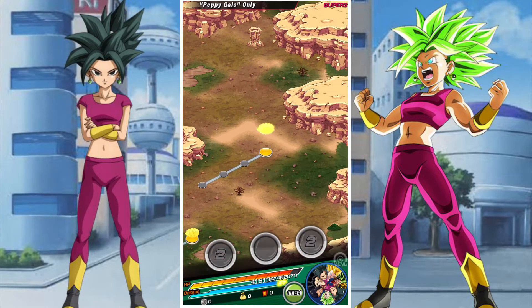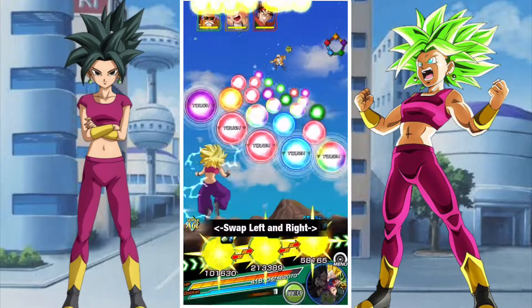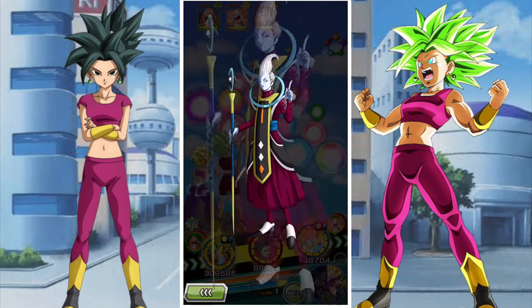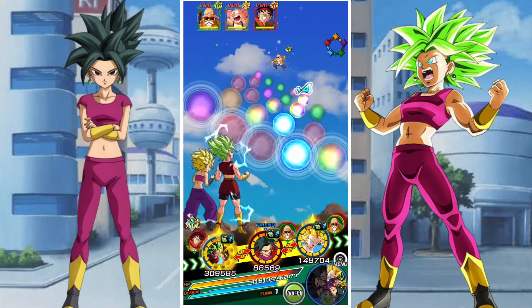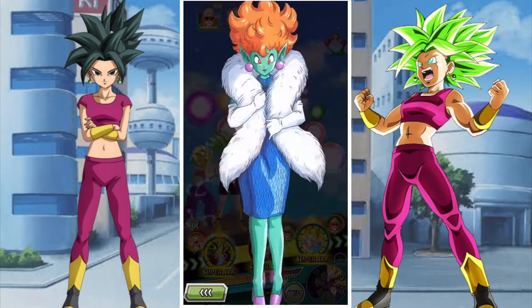We're now moving on to the final stage. We will face the three most notable villains in the Dragon Ball Z universe - at least to the females - Master Roshi, Oolong, and young Yamcha, the studliest of all Yamchas. We are going to have to take out these sweet villains.